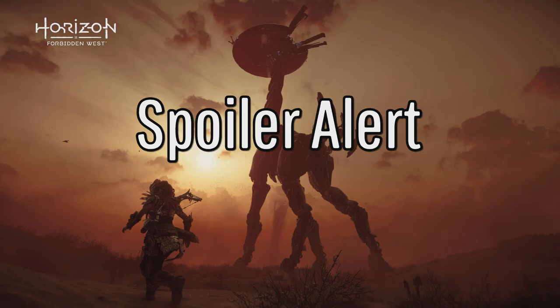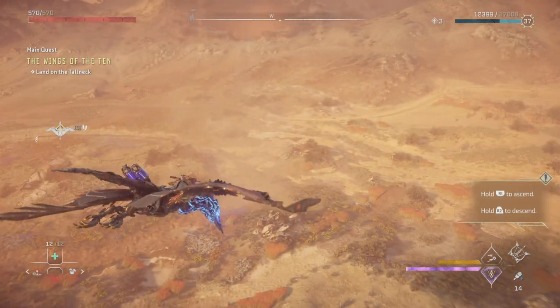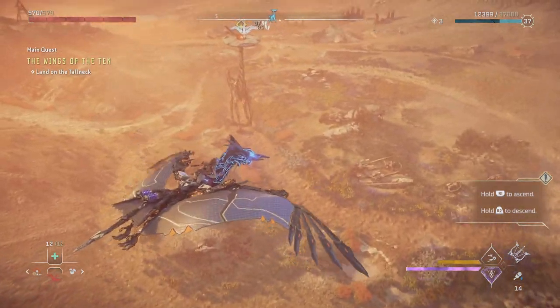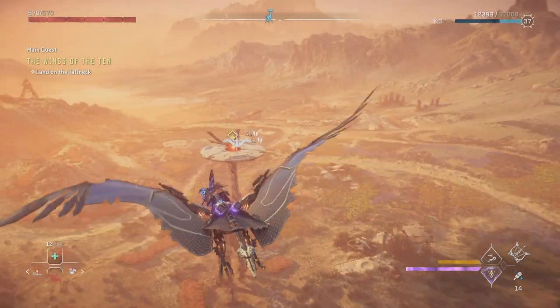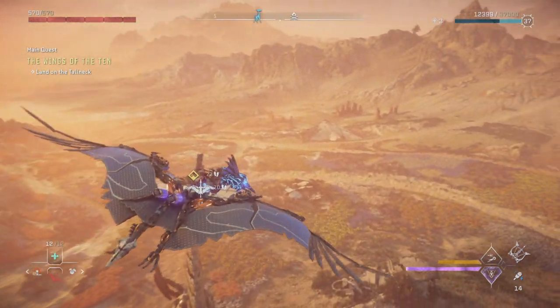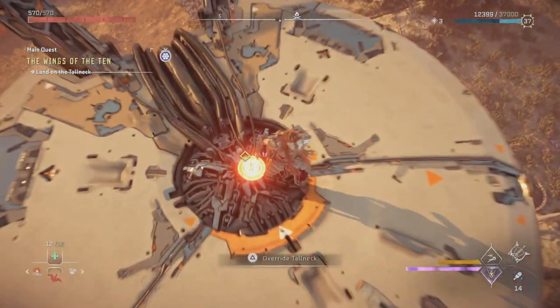I'm going to give you a spoiler alert here, because what I'm going to talk about next relates to some things that happen later in the game. You get the opportunity to override this tall neck during the main mission, Wings of the Ten, which is quite close to the end of the game. During this mission you'll learn how to override a Sun Wing, which is the only way you'll be able to get to the top of the tall neck to override it.